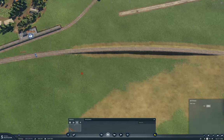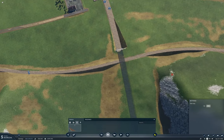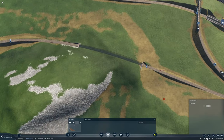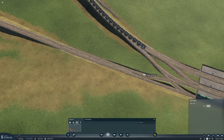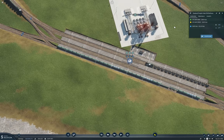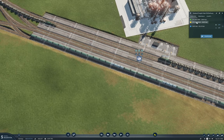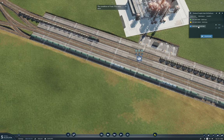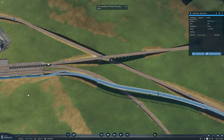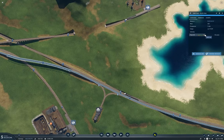Now I'm going to have to look at the consist I'm running on this, because I think it's just tankers. I think I need to add something else to it. And we come up to — I'll put the signals back here. Let's take a look. This one is... so what do we have here? Just tankers.